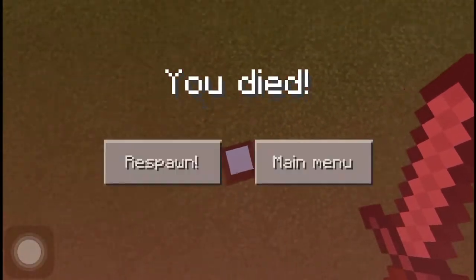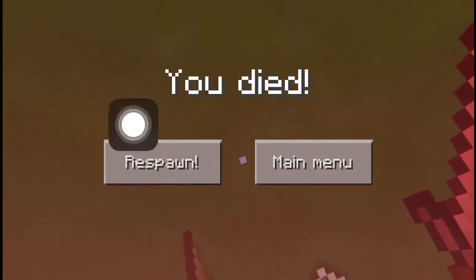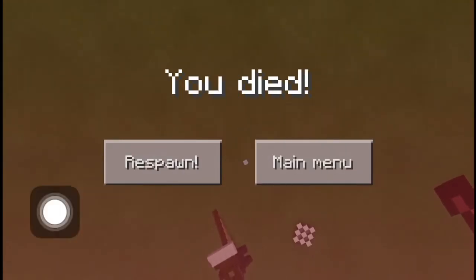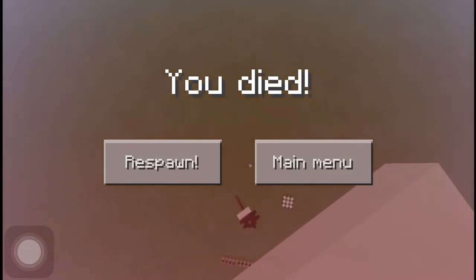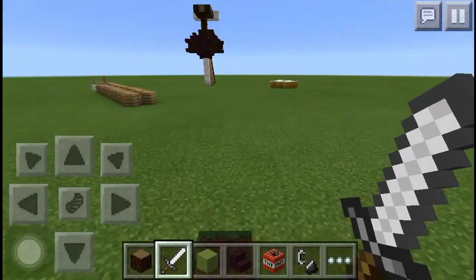There you go, I just did it! As you guys can see, I am not touching anything — I'm just touching the assistive touch, but I am not touching anything else and I'm still going up. That's how the glitch works. It works in creative mode — I have not tested it in survival yet, but that's how it works on creative.